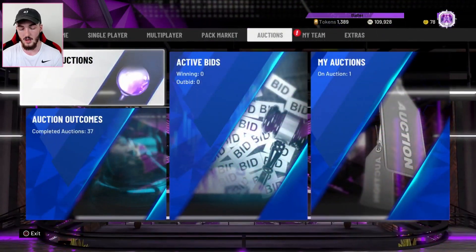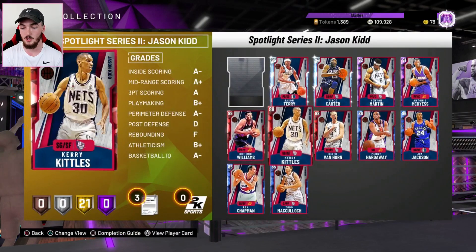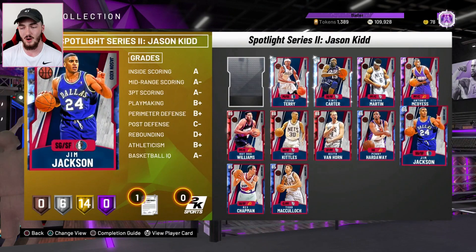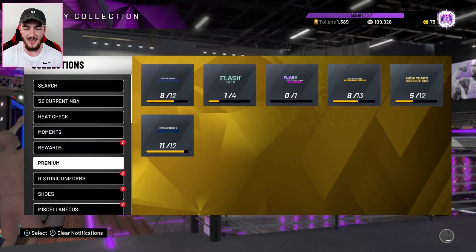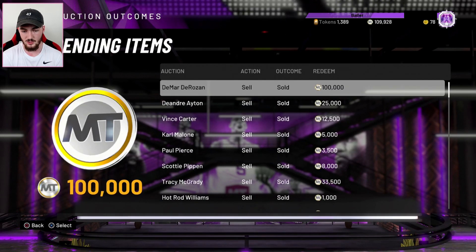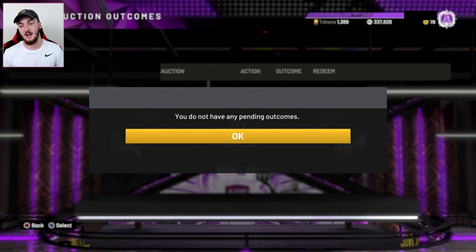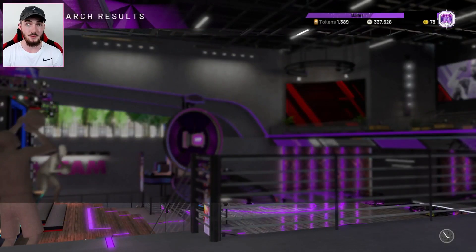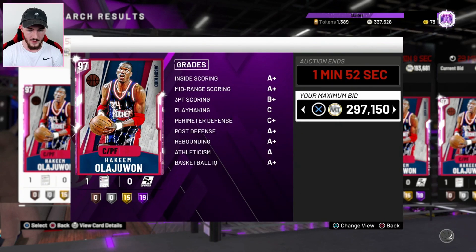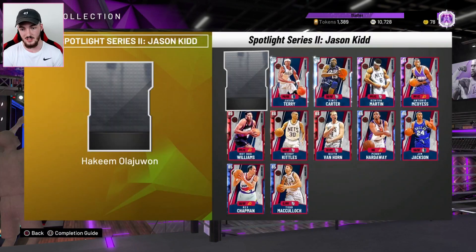So I sold a bunch of stuff. Because I did open packs — I'm not saying you guys should open packs — but I put a lot of duplicate sapphires, a lot of duplicate rubies, and I sold them for absolute top price. I did not just quick sell them. And this Jim Jackson card right here — he sells for like 6k each. I have 37 things that I sold. I sold my DeMar DeRozan and a couple other cards. You can sell that Jim Jackson for 7,500 MT. So I redeemed everything from my auction outcomes and we have 337k. We could possibly be pulling up a little bit short. We may have to make a little bit more MT, and we can try placing a bid on this one. Hopefully we can win that one.